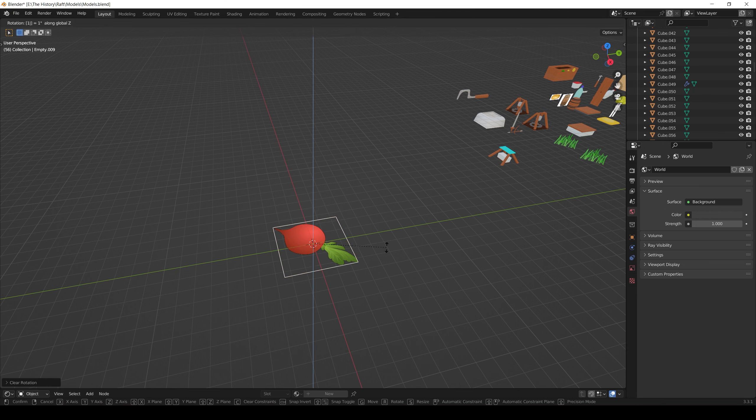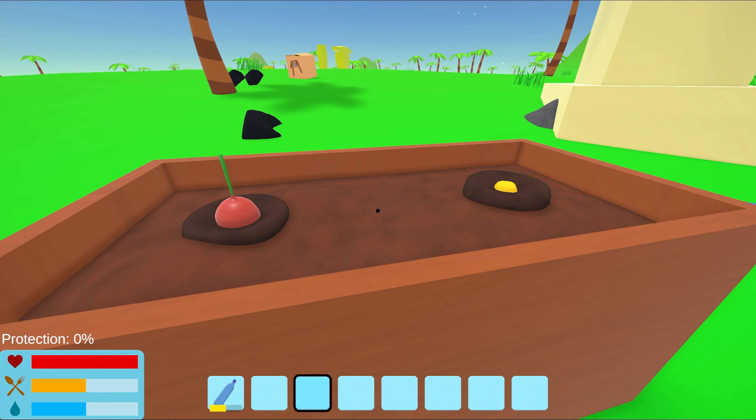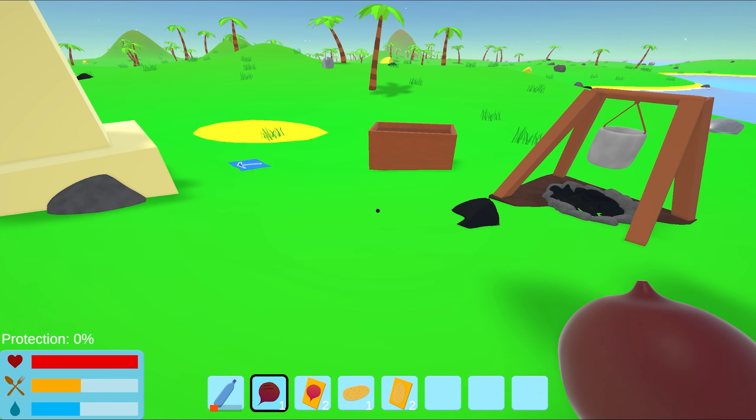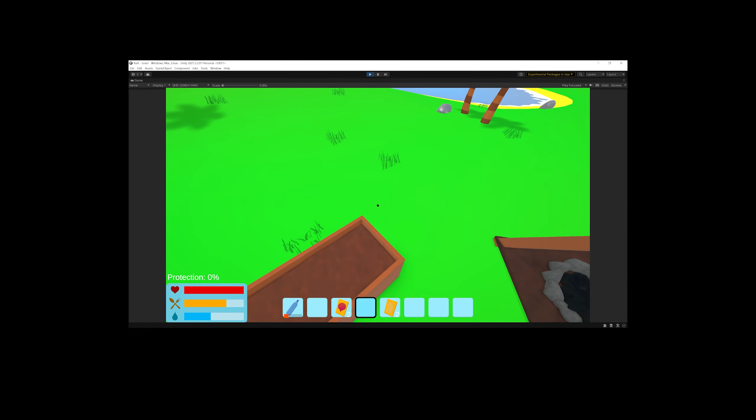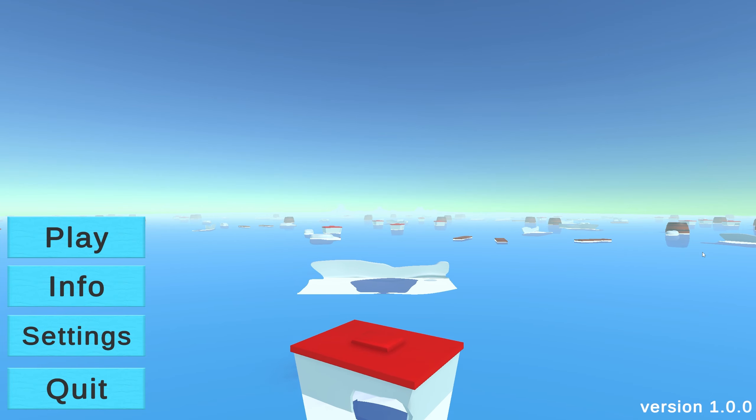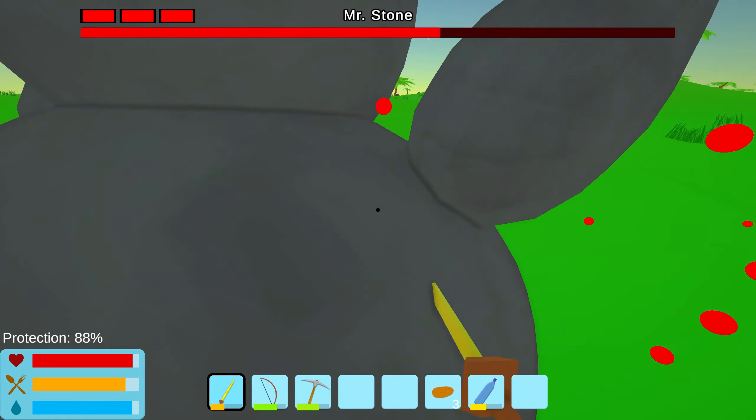There are only coconut and potatoes in the game right now, so I added beets, beet seeds, and cooked beets — now it's even more fun to play. Speaking of music, I added birdsong in the background as well as 3 music tracks, one for each stage of the boss fight.